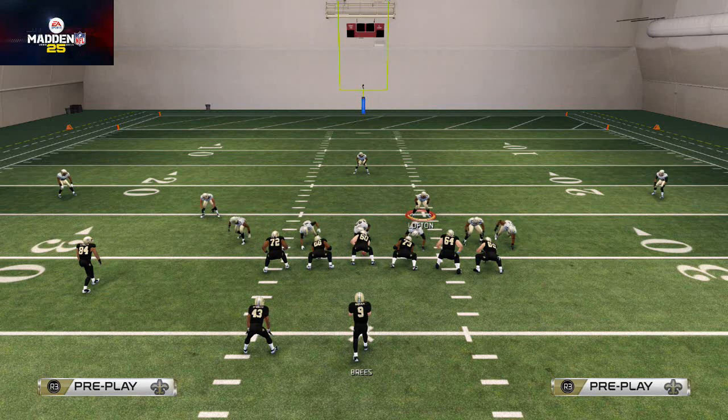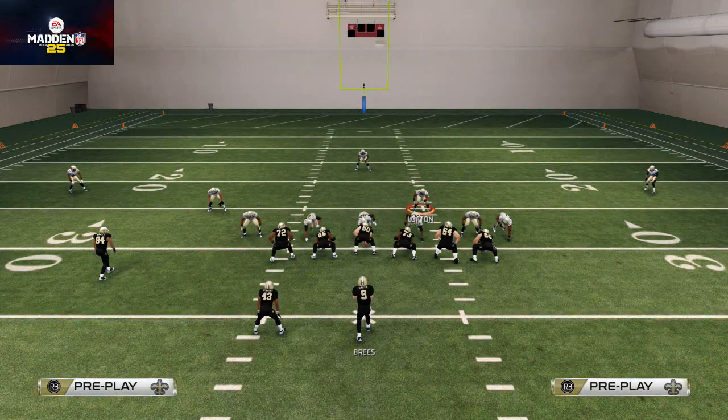The coverage defense and the blitzing defenses go hand in hand. You don't want to play a ton more blitz or a ton more coverage — you want to play a little bit of both, and they're going to work together to stop offenses in Madden 25. Be sure you go check out that Medium blog site — it's got some really good opportunities for you guys to get involved if you like content like that, if you like reading, if you like interacting with some really good people. It's one of the fastest-growing blog sites on the web today.